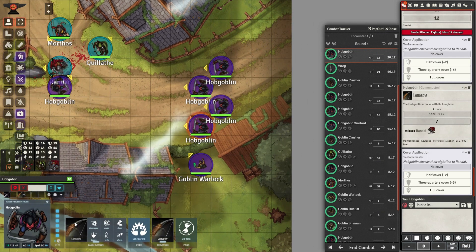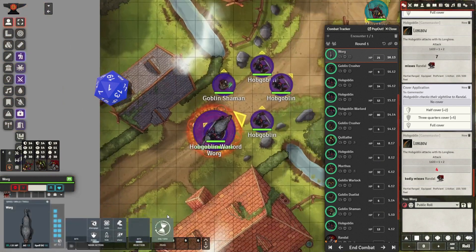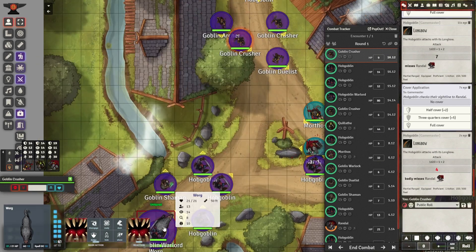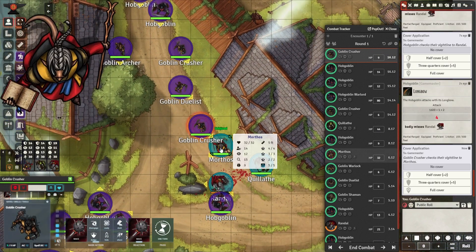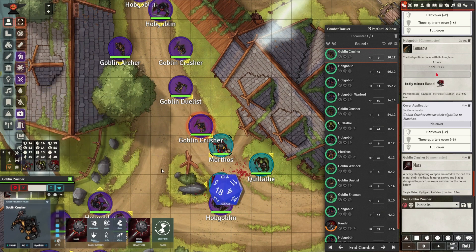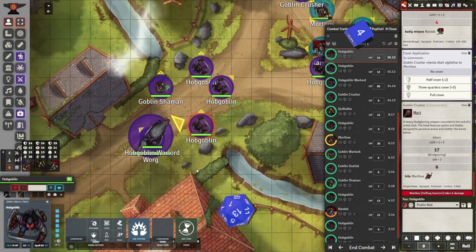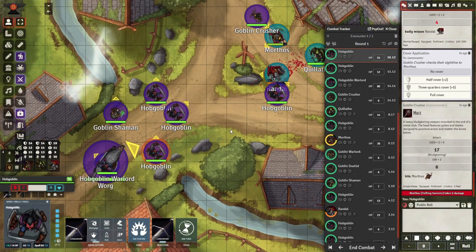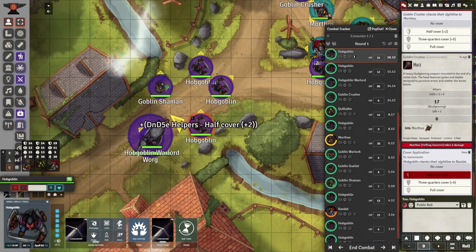Initially the hobgoblins are going to hold back. They'll use their discipline and their tactics — setting up a screen of arrows, taking cover, and letting the goblins charge forward. They'll use their longbows to fire down at our heroes, striking them from afar and exploiting their martial advantage to increase damage. These are smart, well-coordinated, well-disciplined enemies, and we've got to exploit those tactics.